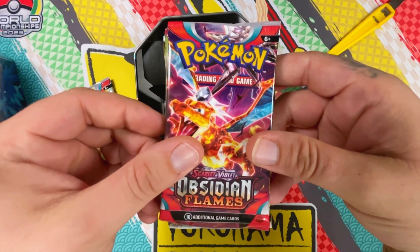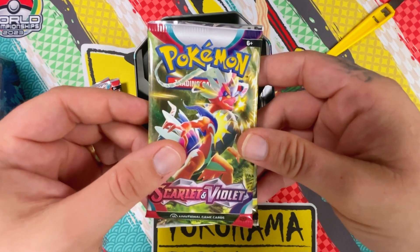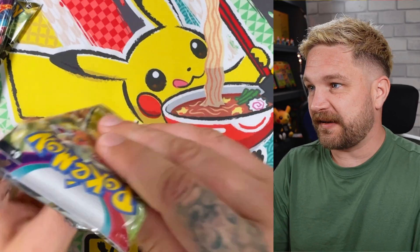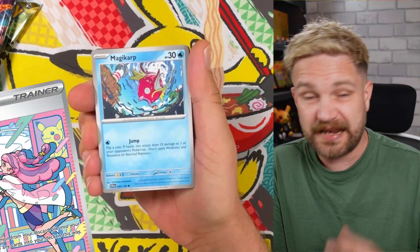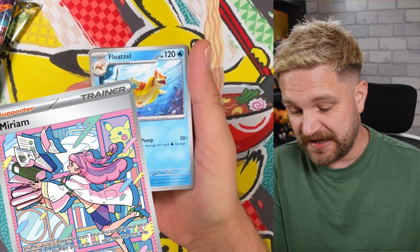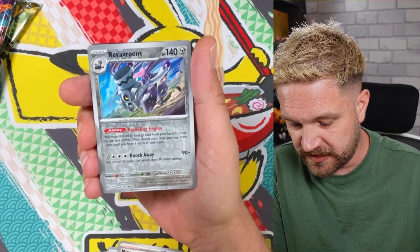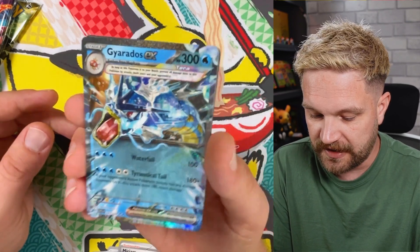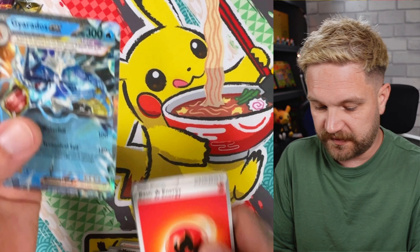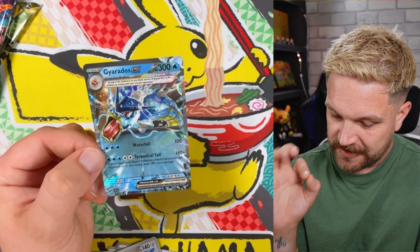We've got two Obsidian Flames packs, then a Scarlet and Violet, and an Astral Radiance. Let's work through these and see if we can get a decent hit. In Scarlet and Violet, a Miriam would be a nice hit — and funny enough, there's a Miriam right there! Rock Chest Plate Skeledirge as well, and a beautiful Gyarados and Arcanine from this set. Not bad from the tin — I have a feeling tins tend to give you just one hit.